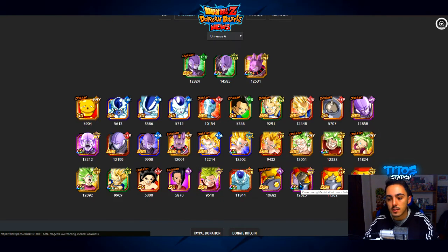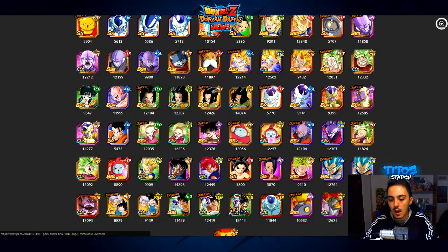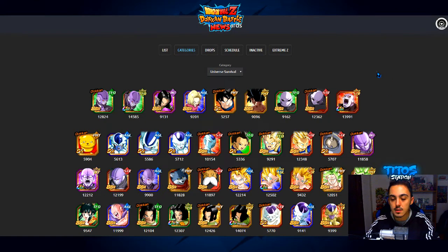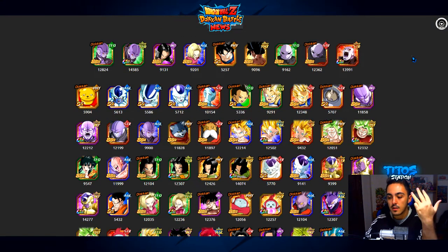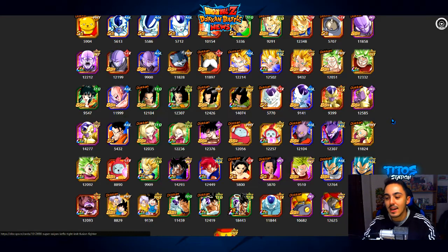Even if it's not only Universe 6, if you have Hit as leader you can include Universe Survival Saga characters, making everything even more crazy. You can have Ultra Instinct Goku, Jiren, Android 17, the new Vegeta, Golden Frieza — it's really crazy how many good characters fit. Running teams with this new Hit is going to be pretty insane because you have so many options between Universe 6 and Universe Survival Saga characters.